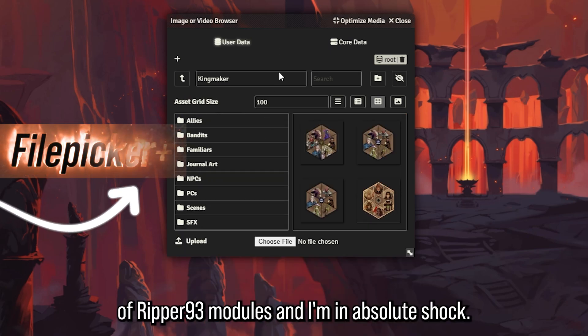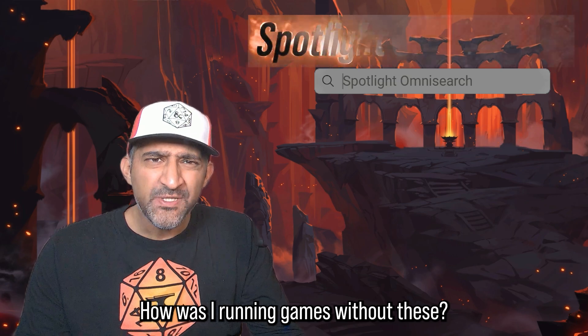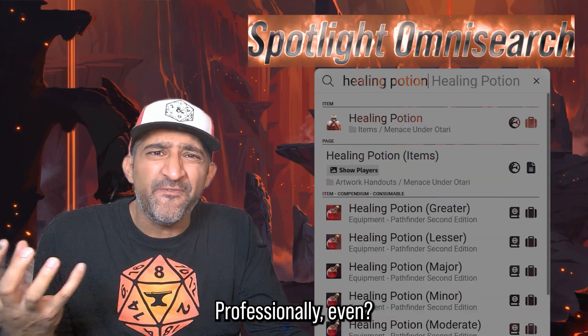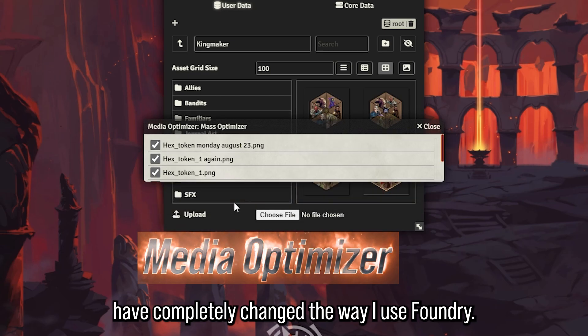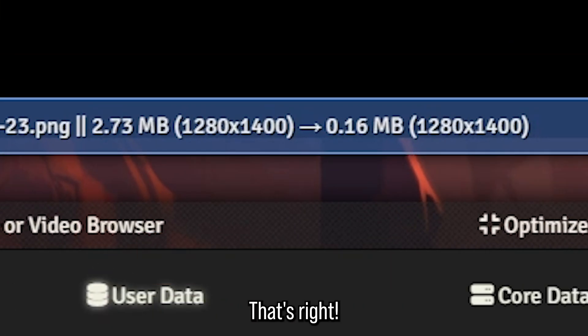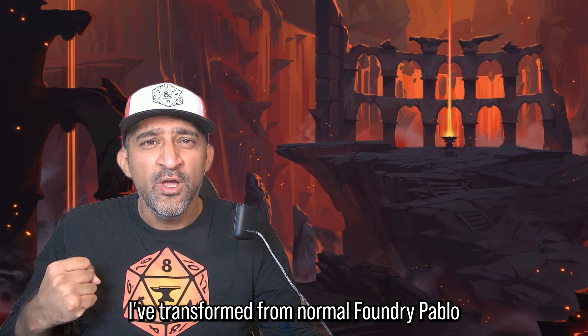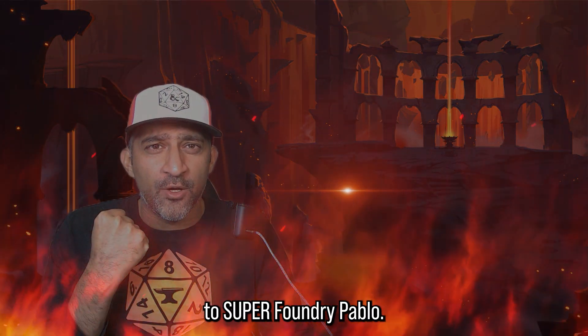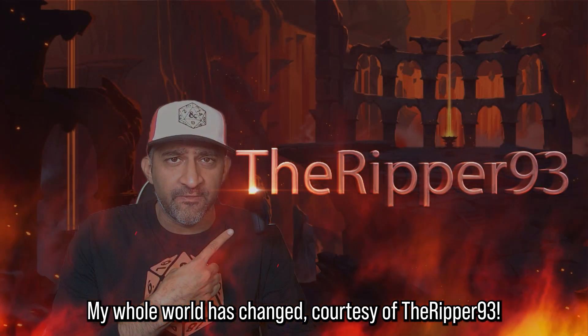I just discovered the world of Ripper93 modules and I'm in absolute shock. How was I running games without these? Professionally even? Some of these modules have completely changed the way I use Foundry. Over the last weekend I've transformed from normal Foundry Pablo to super Foundry Pablo. My whole world has changed courtesy of Ripper93.